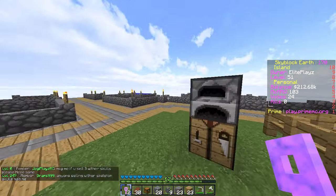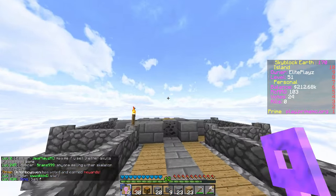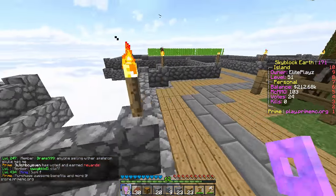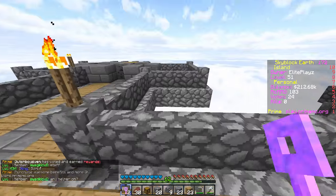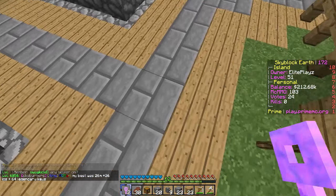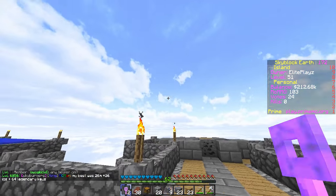I might make it over there — maybe. I might have steps going up, and then the cobblestone generator will cut in like that, and then there'll be a pathway. This pathway will be cut off completely, and then there'll be steps going all the way up to the IG farm, which is going to be over there.